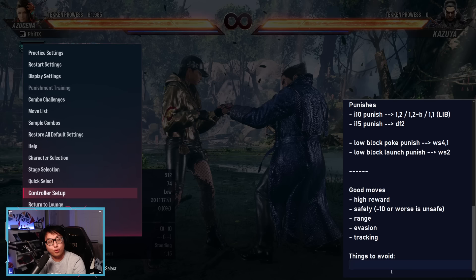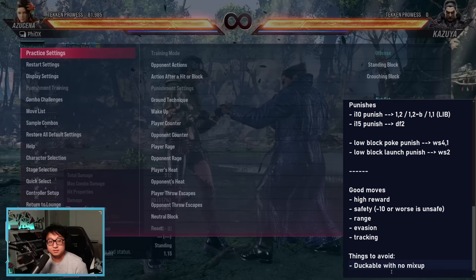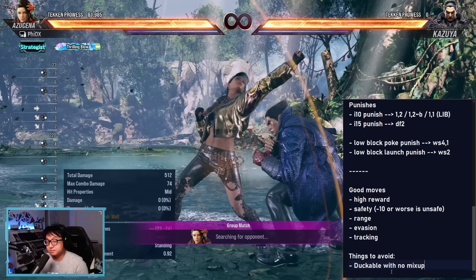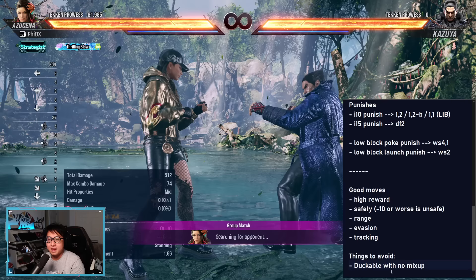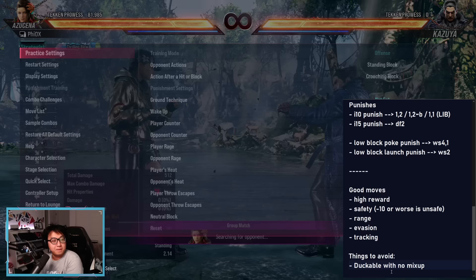You also want to avoid certain moves and properties. Avoid moves that are duckable with no mix-up. To test this, put the bot to stand block and then crouch block — the first hit they'll block and then they'll duck any second hits. A lot of these good strings that have high reward are actually not safe because a defender can duck them. You might think: if my opponent doesn't know how to defend, who cares? But you will have to unlearn this, and that costs more time and energy. So it's better not to do it in the first place.